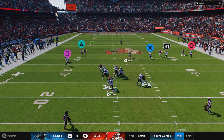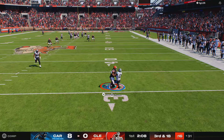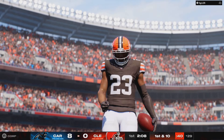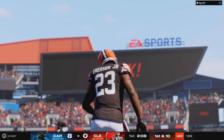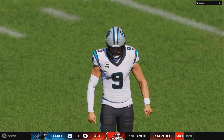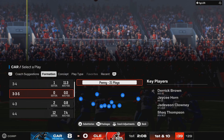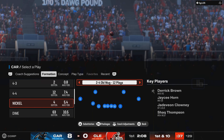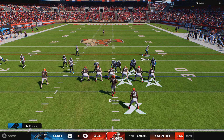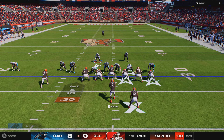Now on third and long, they'll look to throw. He sets to fire deep, and this turn will be intercepted — picked off by Martin Emerson. The Browns will take over just shy of the 30. The pressure was coming and it looked problematic, hit him as he threw it, and the interception. The man who stood in this spot before always talked about how much pressure in the face of a guy affects whether he can step into a throw. When you can't do that, oftentimes interceptions result.